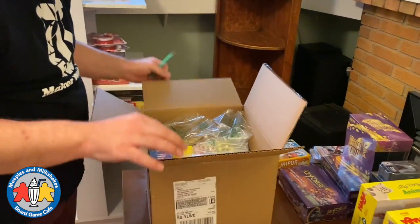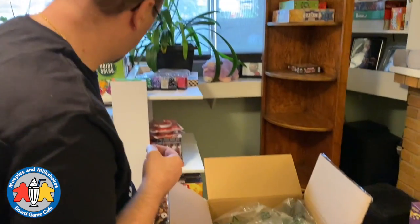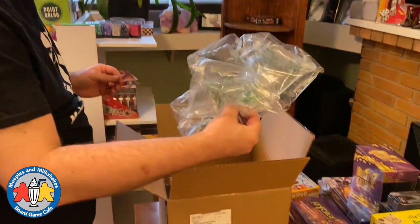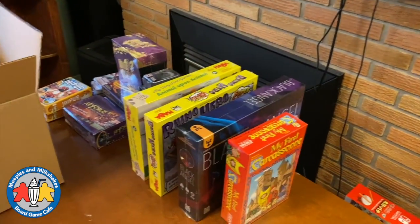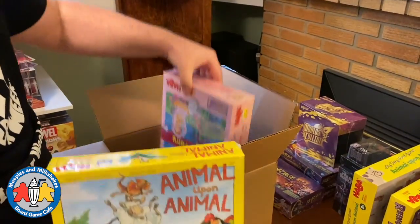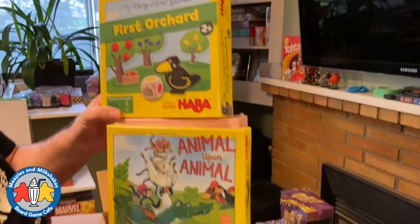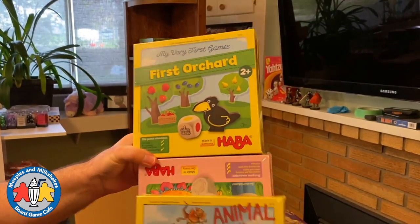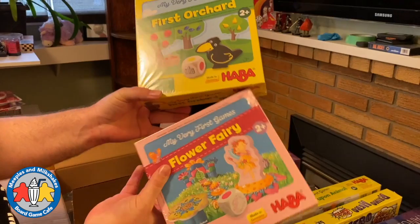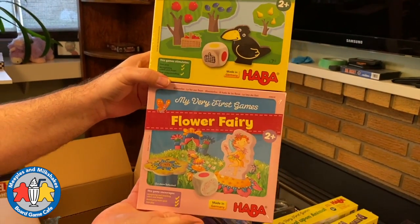I'd like to take a second to shout out and thank everybody who has been placing orders on our website since we launched. It's exciting to see things happening. We hope to keep bringing in more great products. Here are more kids games — we know a lot of you have kids at home who are bored. Another copy of Animal Upon Animal, and two more Very First Games: Flower Fairy and First Orchard, ages two and up.